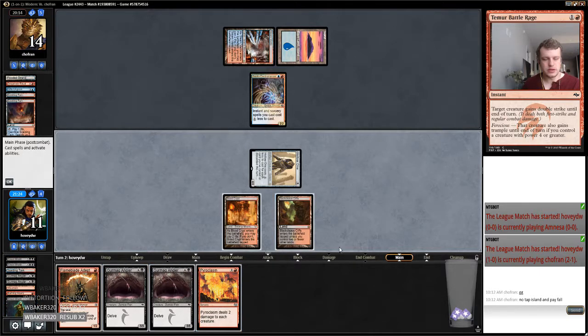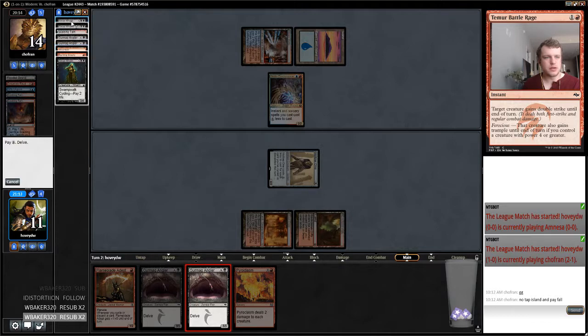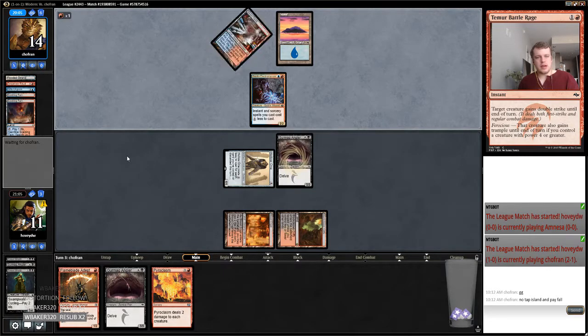I might give my opponent the opportunity to do a quick Empty the Warrens — I don't know if they play Empty in this version, or if they would play it after sideboard. I could easily die through a Pyroplasm here, but I do think I want to get this Angler into play, and I'll probably just tap two and delve the full amount and then just tell my opponent to kill me. One two three four five six seven eight nine — twelve fetch lands, ten — yeah, we're just going to go for it.